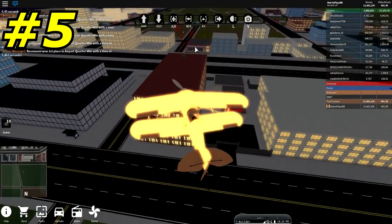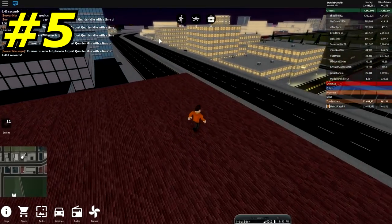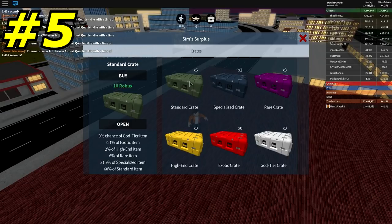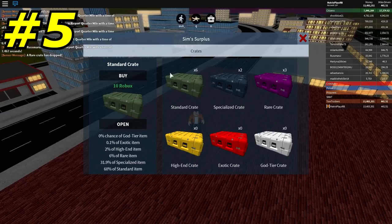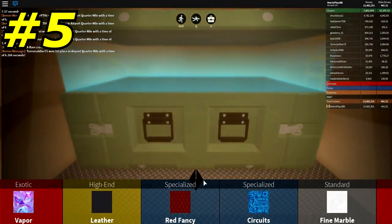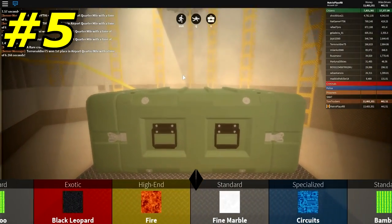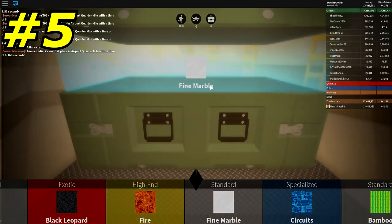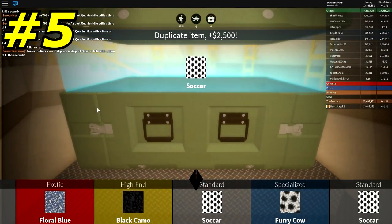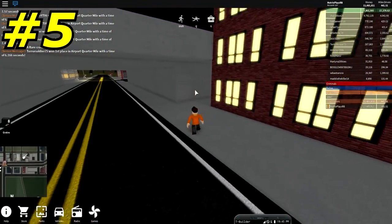Perfect example of how nice it can be to use a plane. Let's go ahead and open up crates to show you the duplicate method. These are crates I've actually found just going around the map. I'll open a standard crate — we almost got a duplicate. Let's open another one. Basically, get crates and open them as often as you can, and you will eventually get duplicates which give you money. And even if you don't find any duplicates, you still get a bunch of free stuff. Here you go — $2,500 free dollars just because I found that crate. And if you get more expensive items as duplicates, you make a ton of extra money.